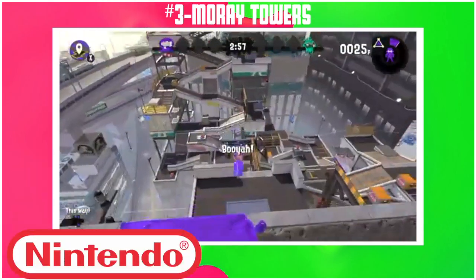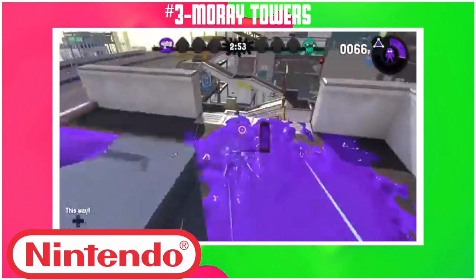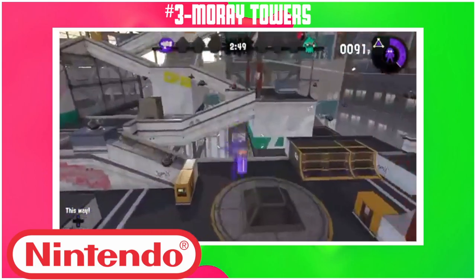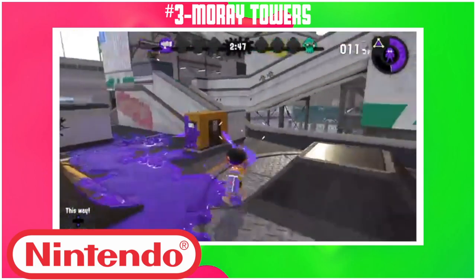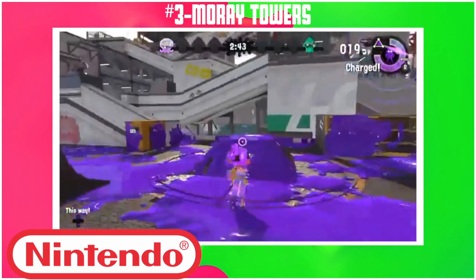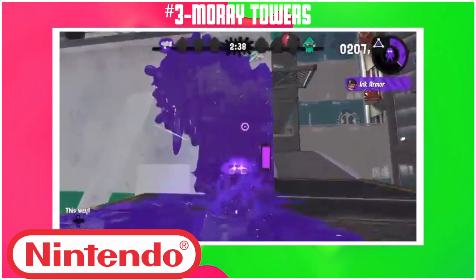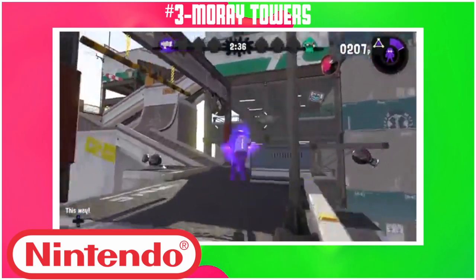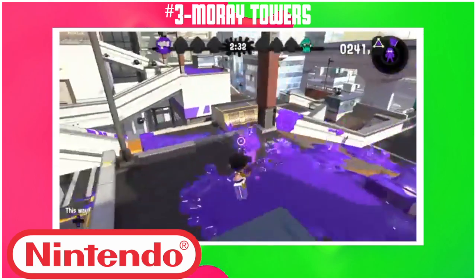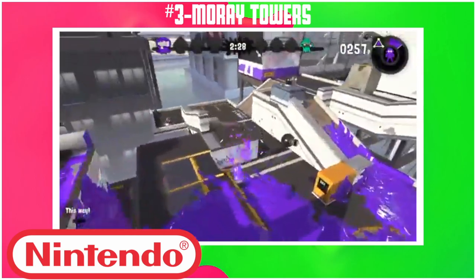A track with this type of layout should not be that good — for real. The layout is 8 out of 10 because it's too long. Visuals are only 9 out of 10 and clam blitz is 9 out of 10. But turf war is a perfect 10. Then the other modes — splat zones is 13 out of 10. The defense here is absolutely great — the best — and the offense too. You have so many positions to play defense and offense from, and all the elevations help. Same with rainmaker — the layout complements the defense. And tower control is just perfect.